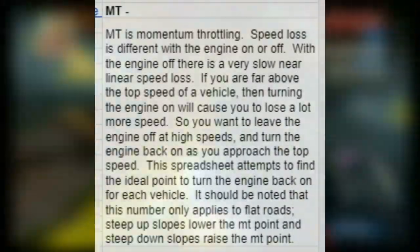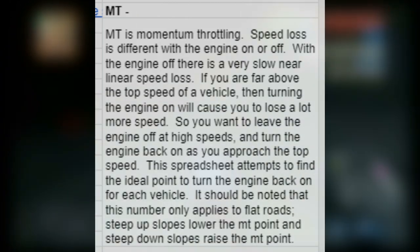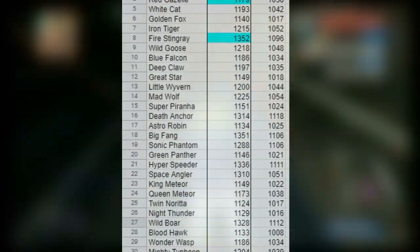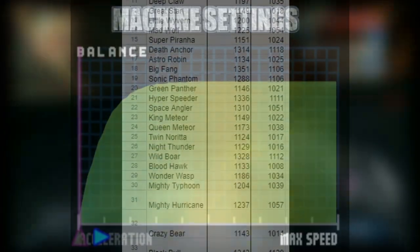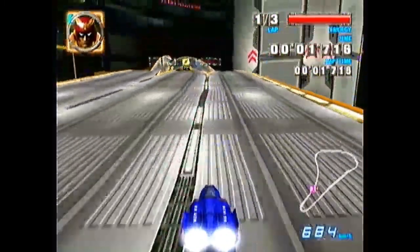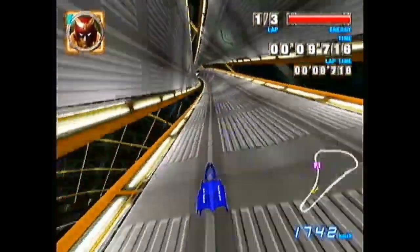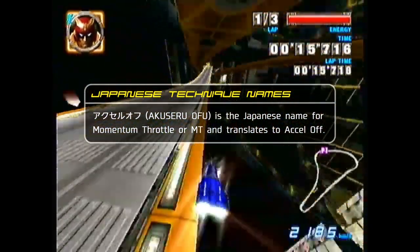In F-Zero GX, there is a hidden mechanic that will slow ships down if they are going above a certain speed threshold. The speed threshold differs for every ship, but for most top-tier machines it is around the 1200–1400 km/h range, assuming 100% settings. If the accelerator is on while driving above that speed, the ship will start to decelerate rapidly until you are back around the 1100 km/h range. In many of these cases, simply turning the accelerator off will bypass this mechanic entirely.